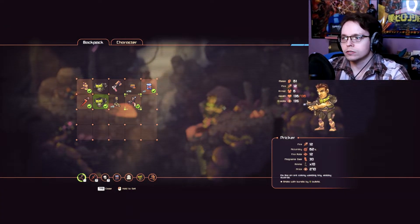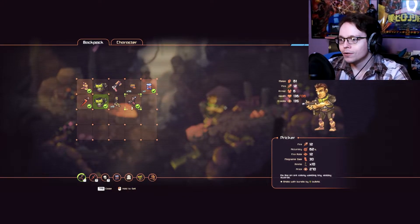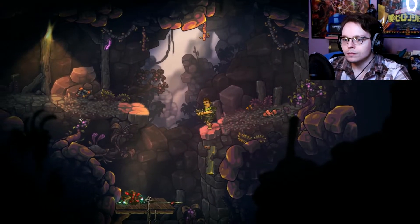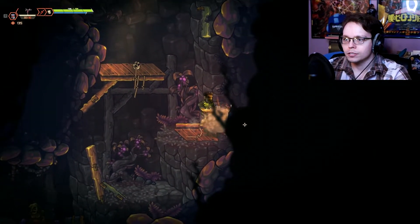Let's check out what the Pricker says. It's like an ant colony wielding tiny stabby swords. Shoots with bursts — six bullets. That's a lot of bullets though. It does a lot of damage and it's fairly accurate for a submachine gun in my opinion.